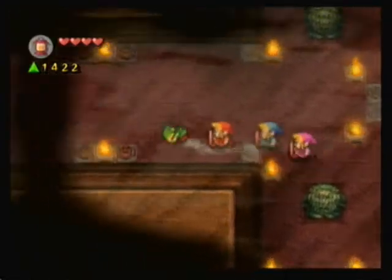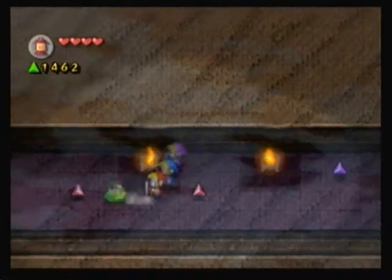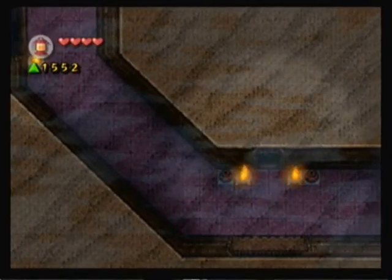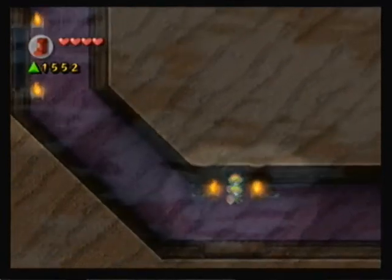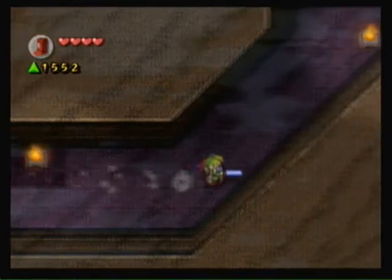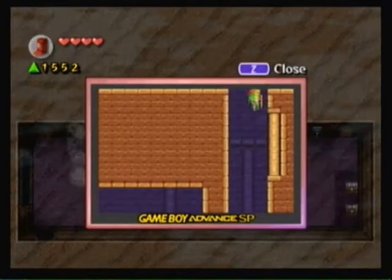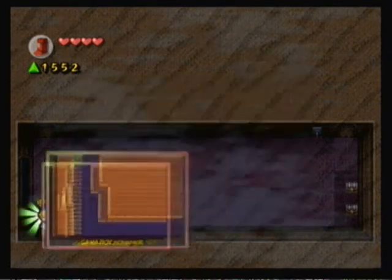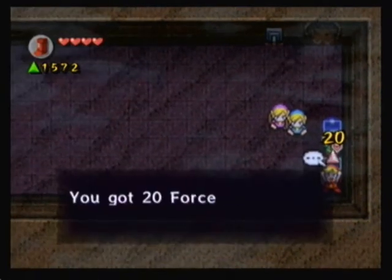I remember two places with unlit torches — one was right in front of a door, and one was right down here by the wall. This one gives us a pretty good amount of Force Gems. And here's the other area with Pegasus Boots. Nice. Let's look around. First let's go back to that room where the guy hinted the Pegasus Boots to us. I'm guessing — yeah, you see? Where do we meet up with the Great Fairy? Because we can't run across these holes otherwise. Let's try it again. Okay, we can run across the holes — what sense does that make? Whatever, I guess — I won't question it.